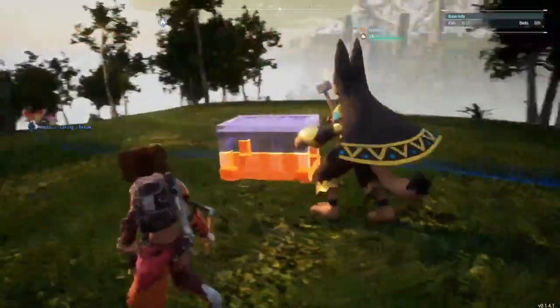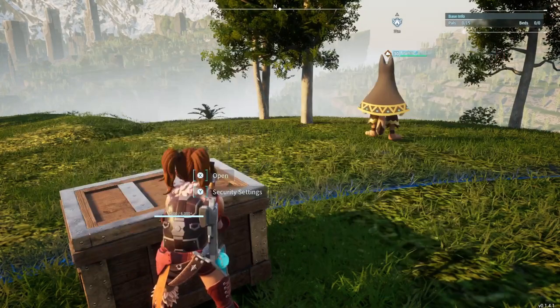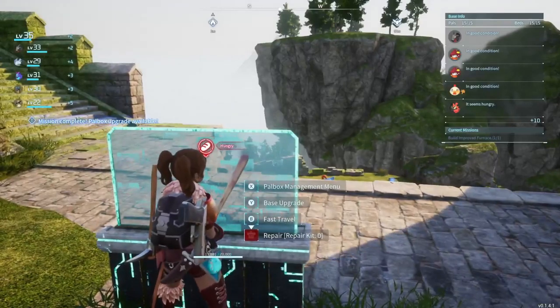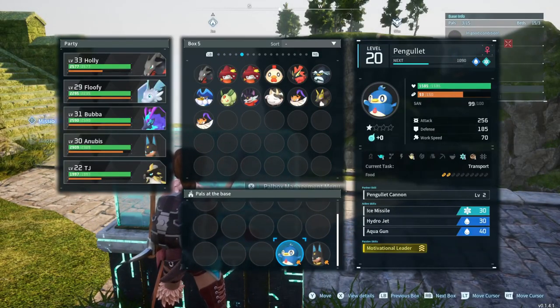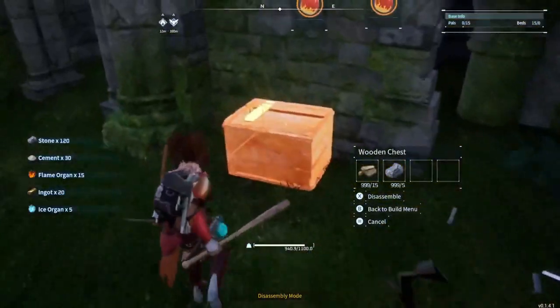The first thing I wanted to do was create some storage — any kind of storage would do — to transfer all of my things from my first base. My first base was in the ruins behind the Plateau of Beginnings, which is a great base to build on. But my pals get stuck everywhere and I needed something a little bit more wide open for them to not get so lost.